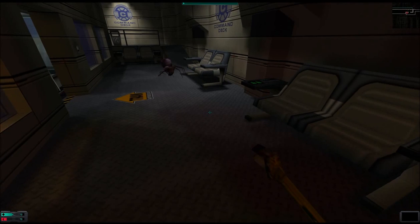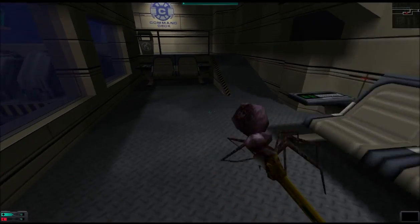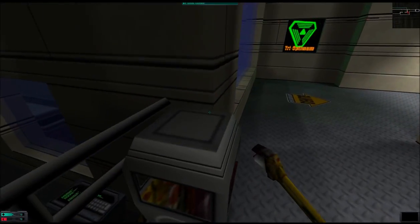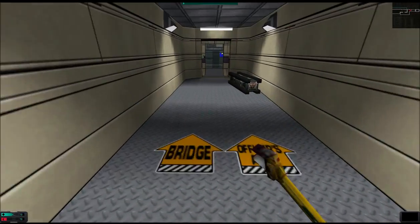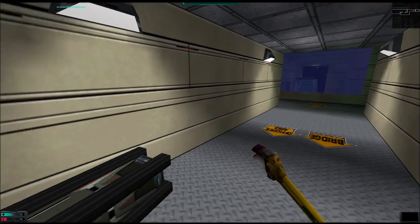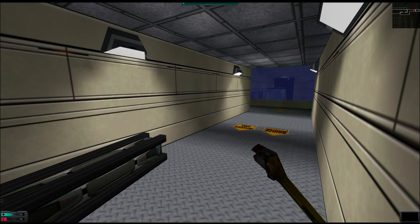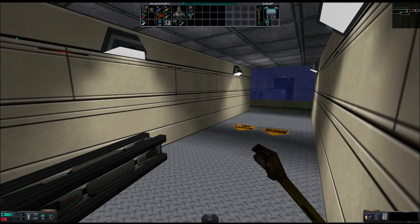That waste barrel is empty. Doesn't appear to be anything else down here. This trash can is also empty. Here in the hallway — [Delacroix via email:] I've located you, finally. This is Dr. Marie Delacroix. I have vital information for you, but I'm trapped in Cargo Bay A. Come find me as soon as you can. That email from Delacroix, July 12th, 2114, regarding SOLDIER.